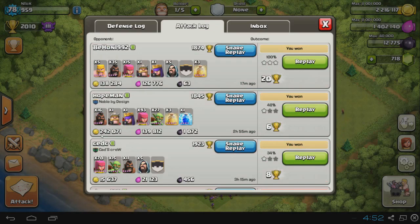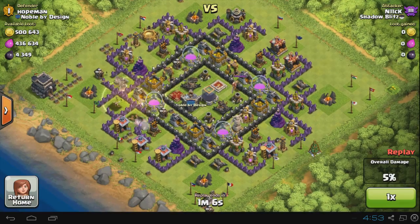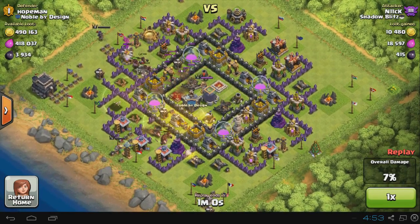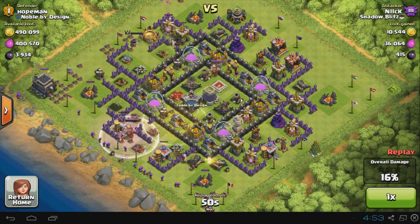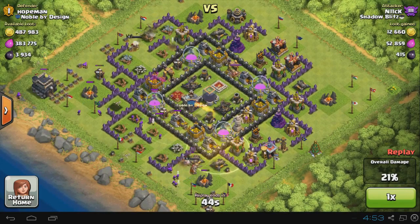First I'm going to show you a raid that was technically not a fail — it still got 242k gold — but you'll see why it was painful. This guy had a massive amount of gold available: 500k gold and also 400k elixir. I still managed to get about half of it. The reason I didn't get all of it is because I was using my farming troop layout with only about 15-16 hog riders.